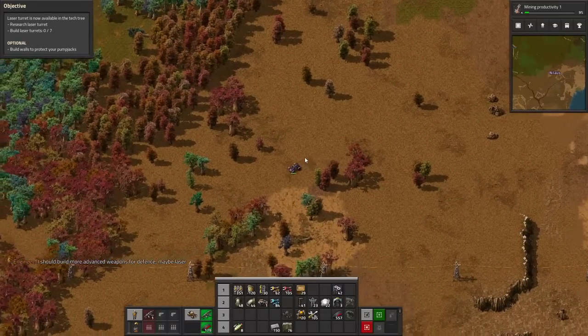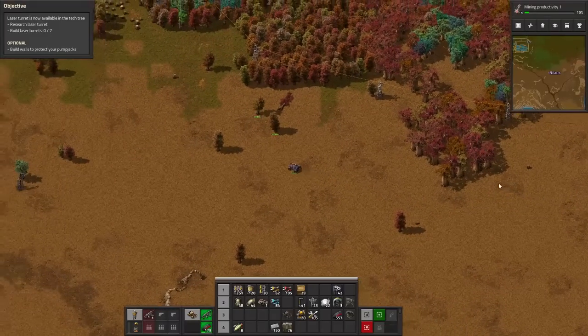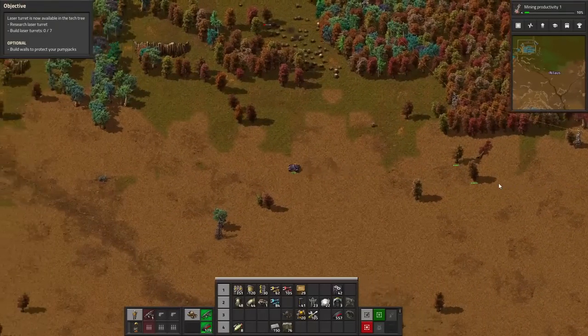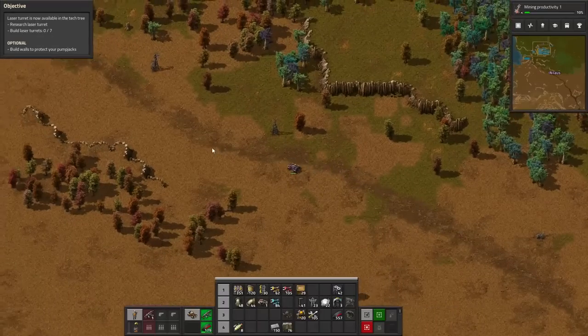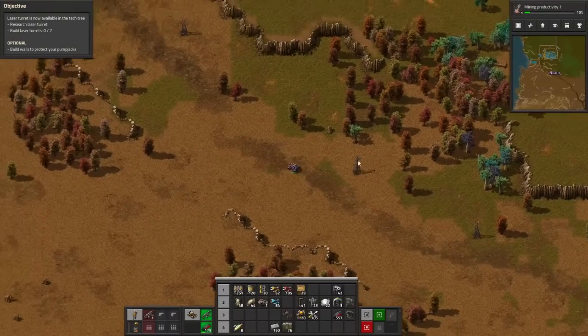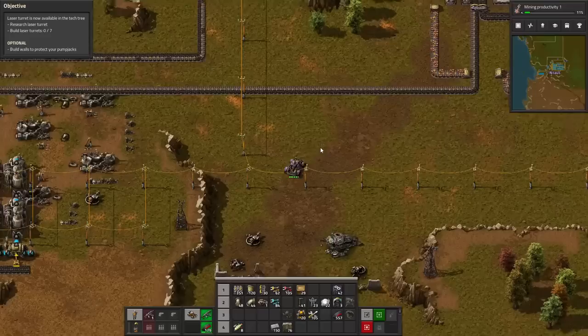Build walls around the pump jacks. I'm not going to do walls around those pump jacks because those are kind of relevant and there should be nothing that can get us at that location. So what we need to do is go back into our base, get all the way up north, and do a little bit more defense. But we are now ready to start working on the oil.